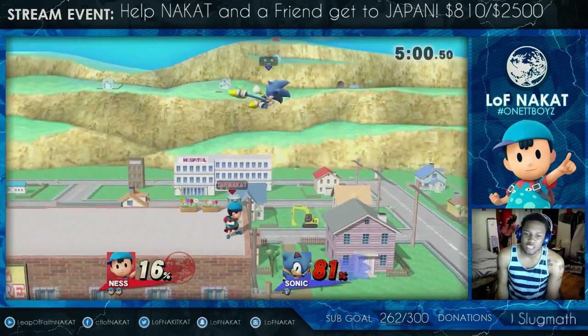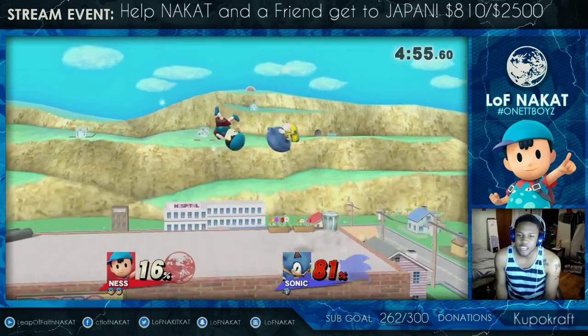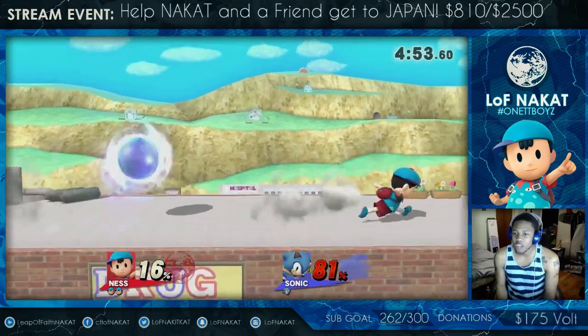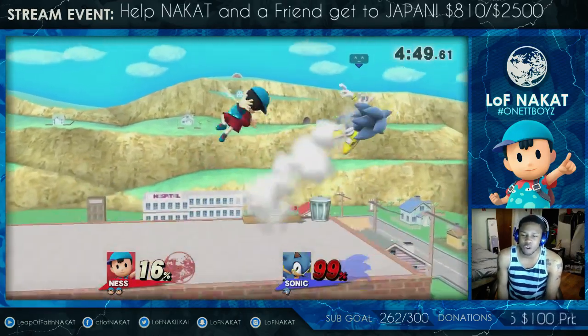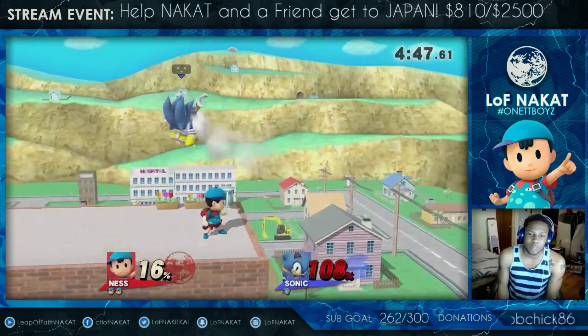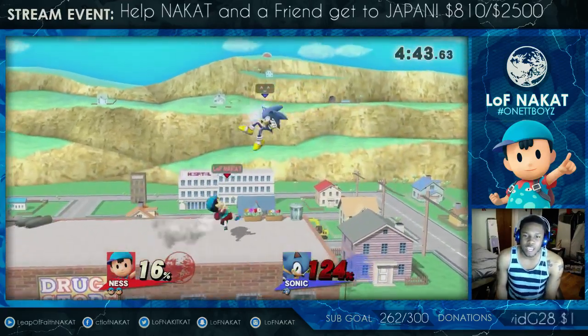Sonic is a character that can pressure you extremely easily due to the fact that he is the fastest character in the entire game. So it's not a problem for him to get in your face, and it's hard for him to get caught. That's what also makes him very good — he's able to not only camp you, but he's able to catch you.